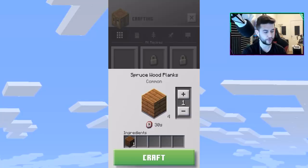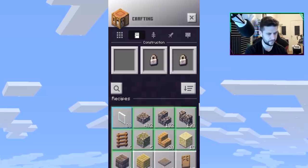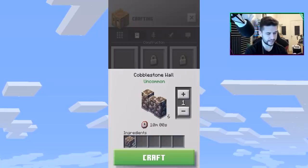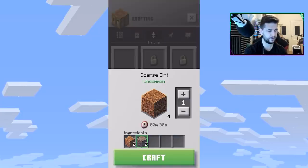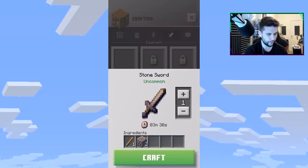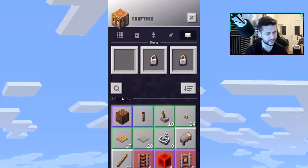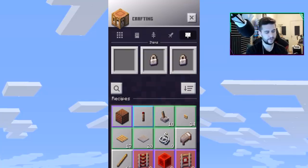Spruce planks from logs take 30 seconds per four. Walls are 10 minutes for six. You can even make dirt using andesite and stuff — four minutes. A sword takes three minutes, which isn't too bad. It might get annoying though. I don't know how you unlock the second crafting slots — having three crafting tables and three furnaces would definitely be a lot easier.